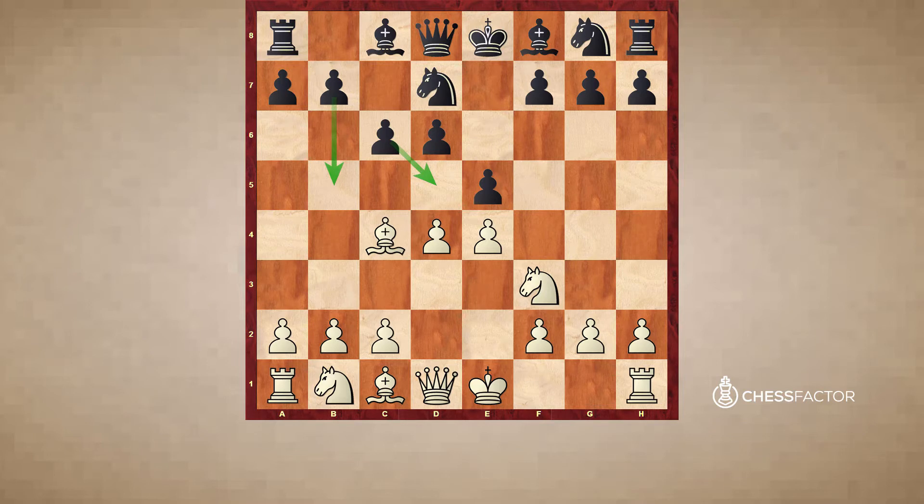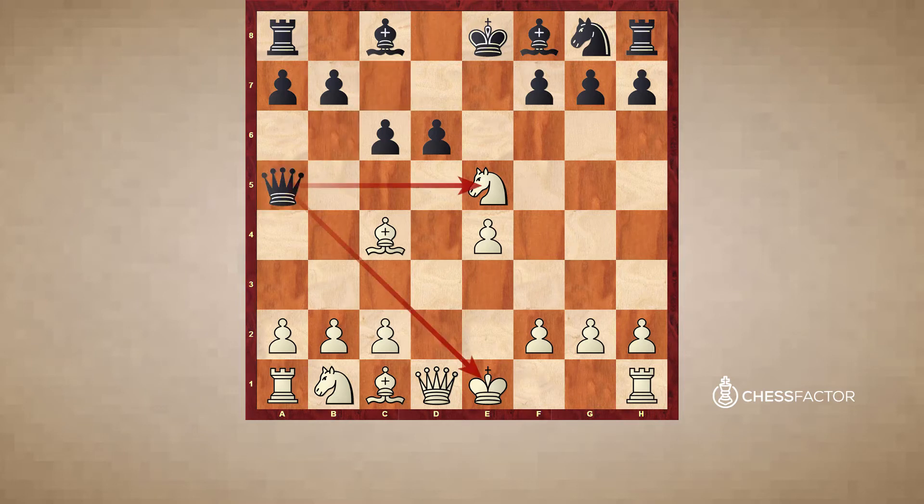But black has to be very careful in these lines because after dxe5, there is already a possibility for black to go seriously wrong. If he plays Nxe5, white would respond with Nxe5, and now black would have only one move to stay in the game - Qa5 check, taking advantage of the exposed e1 to a5 diagonal.